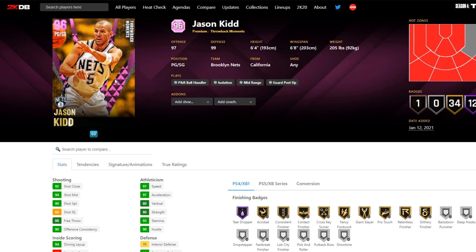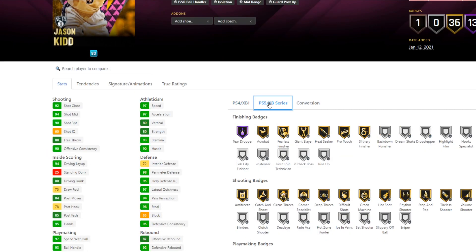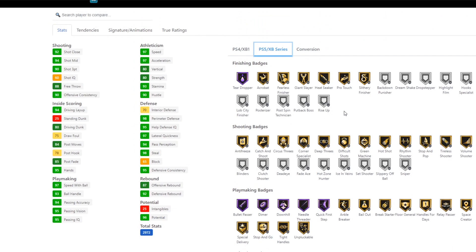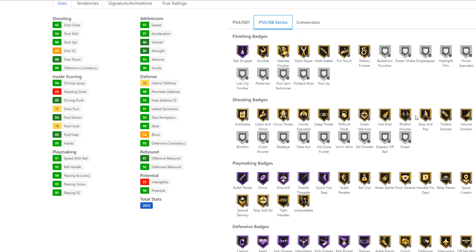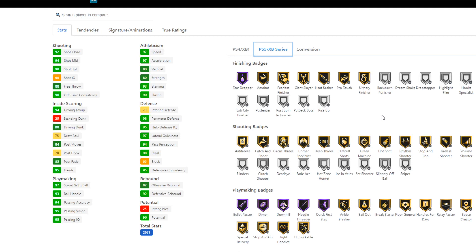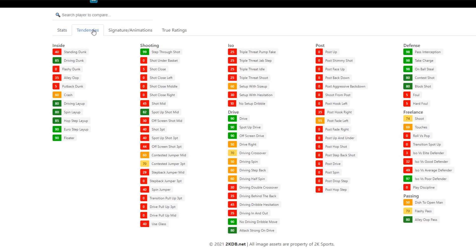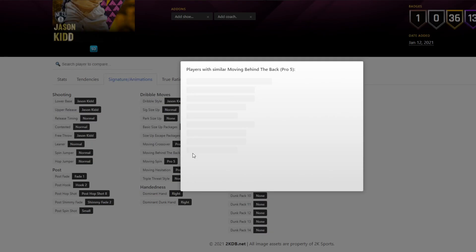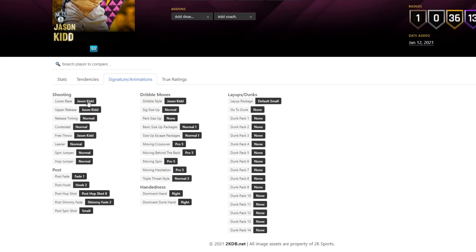Last but not least for the main throwback moments set is Jason Kidd's Pink Diamond - 6'4, 6'8 wingspan with 12 Hall of Fame badges, actually 13 on next gen. Looking nice - we have dimer, downhill, quick first step, needle threader, clamps, intimidator, and pick dodger all on Hall of Fame. Also tear dropper which is awesome, deep threes, difficult shots, stop and pop, catch and shoot, acrobat, giant slayer, protector. 93 three-point, 94 mid-range, 97 speed, the playmaking is insane at 98 perimeter, 98 steal, a 70 interior defense, even an 80 driving dunk. Defensive tendencies are beautiful - 80 contest shot, 80 block shot, 98 steal, 98 take charge. Also 85 driving dunk tendency but no dunking packages so it'll be interesting to see if he actually dunks consistently.